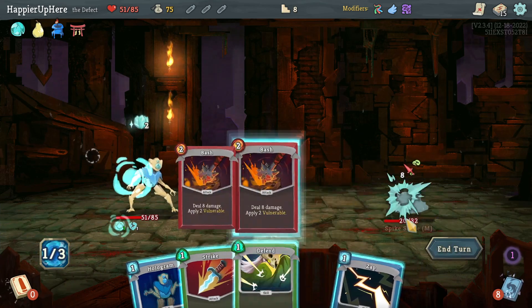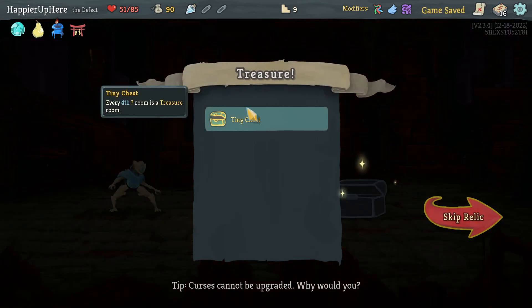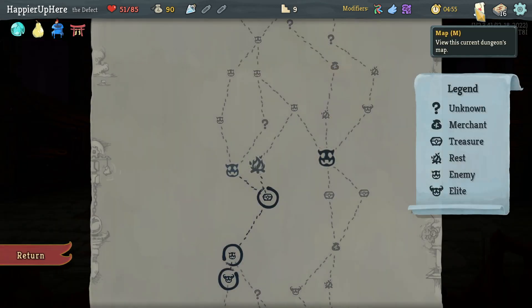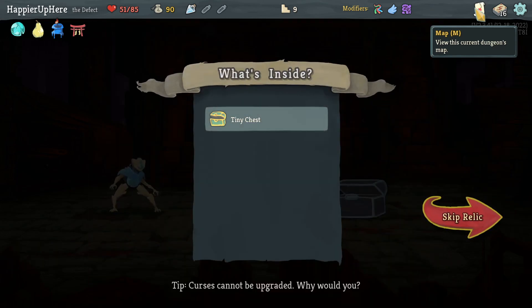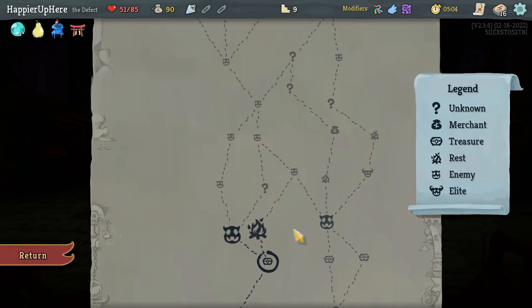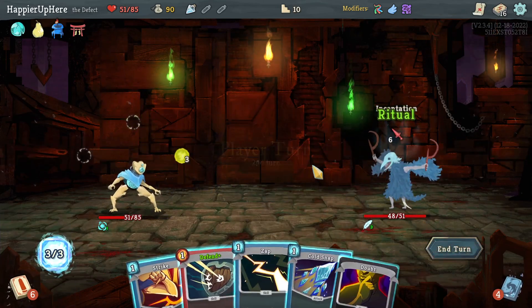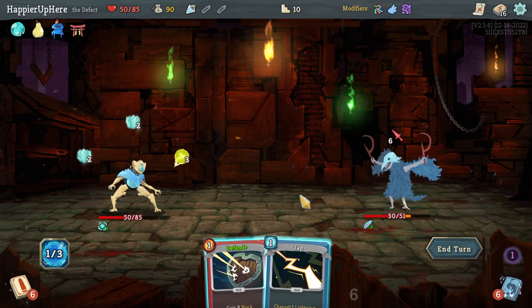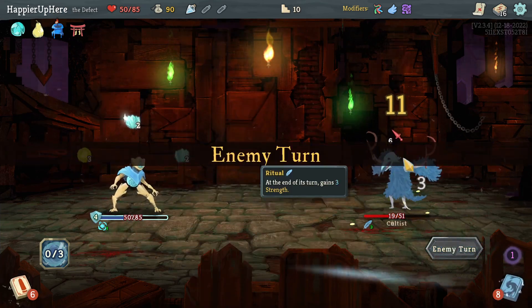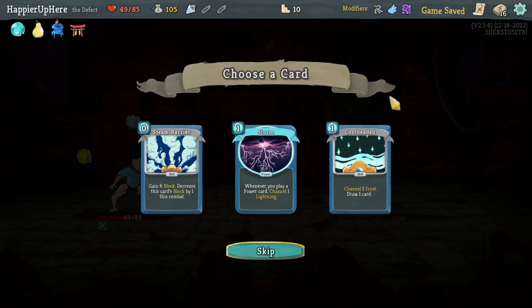8 incoming — double Bash is enough to kill. Got a Block Potion. Cool Headed, Recursion, FTL — let's take another frost orb, so Cool Headed. Tiny Chest: every fourth question mark room is a treasure room. I'll have a lot of question mark rooms but might lose the curse modifier, so I won't take it. I want to get curses. Let's do a regular fight. Starting with Echo Form is great — 6 incoming, double play Cold Snap, do a Strike.